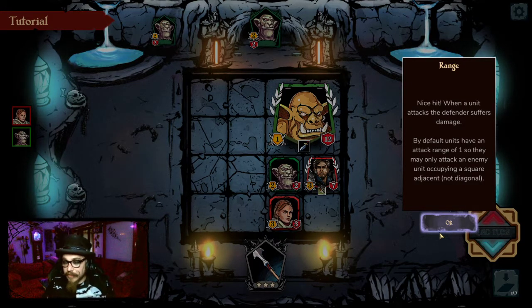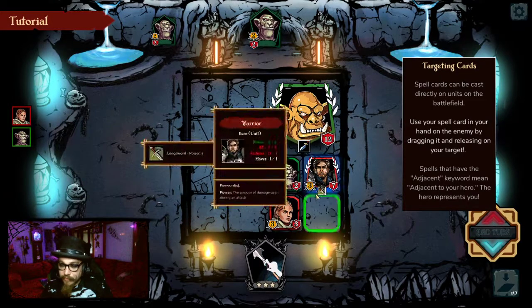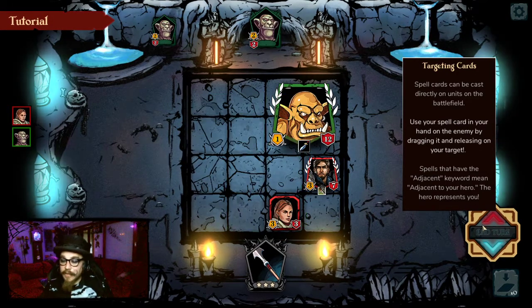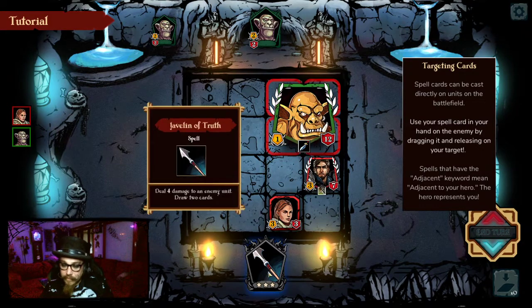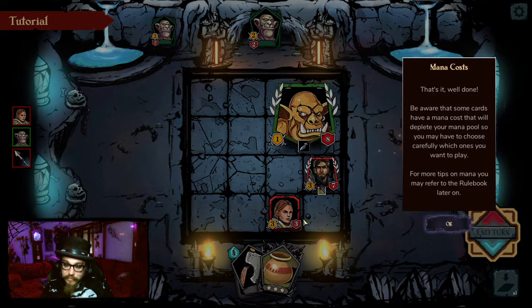Nice hit! When a unit attacks, the defender suffers damage. By default, the units have an attack range of 1 — they may only attack an enemy occupying the adjacent square, but not diagonal. I made him dead! Be aware that some cards have a mana cost that will deplete your mana pool, so you may have to choose carefully which ones you want to play!